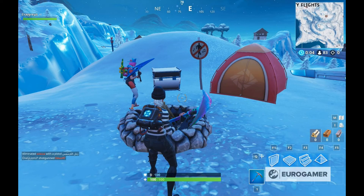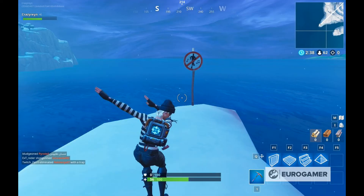Next is one of two locations in the southwest corner of the map, and this one is just southeast of Frosty Flights. The second of these is in the very southwest corner of the map, right on the tip on a little peninsula. It's due south of Frosty Flights, due west of Happy Hamlet, and it's pretty much way out there.